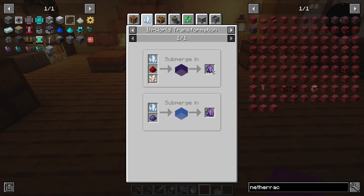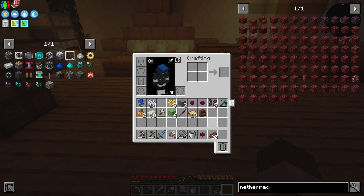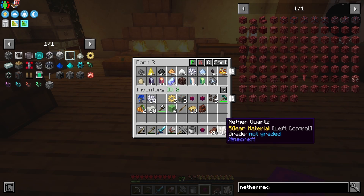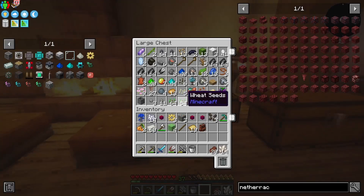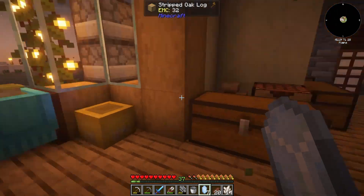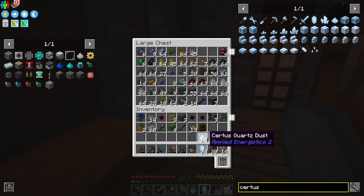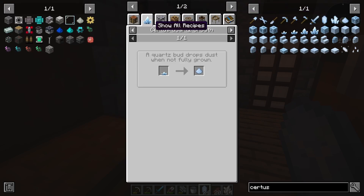The fluix crystals need an in-world transformation with either water, certus, and nether quartz — that's what I need. Netherrack gives us nether quartz and we've got 14 of them, so we've got the nether quartz now. We should be able to make fluix crystals. Actually we need certus — charged certus. I've got certus shards here, charged ones. There are a few more, and some certus dust as well.